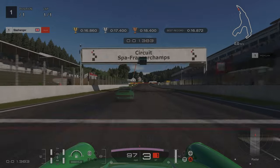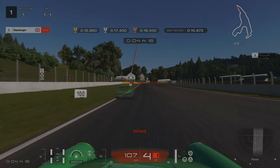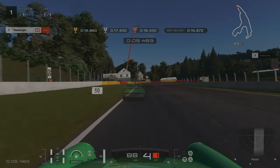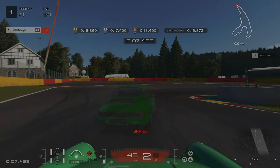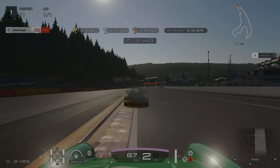For license challenge number six, we're going to move over to the left hand side and use as much track as we can. Our braking point is the 100m board. We're staying left for as long as possible, then going down into second and cutting as much of the inside kerb as we can. On the exit, we're looking to get our tyres over the kerb.